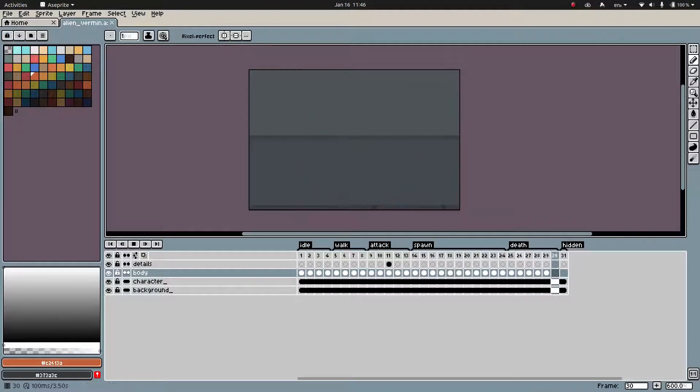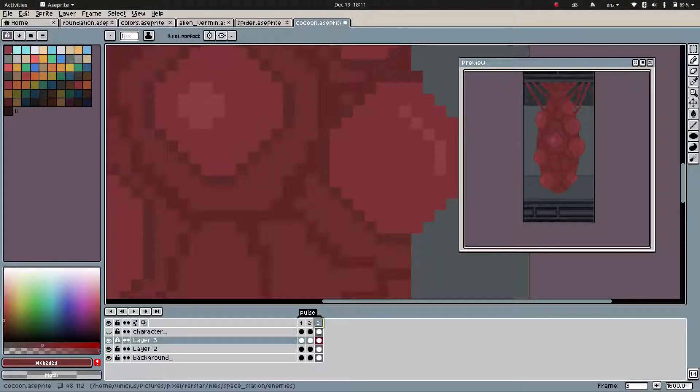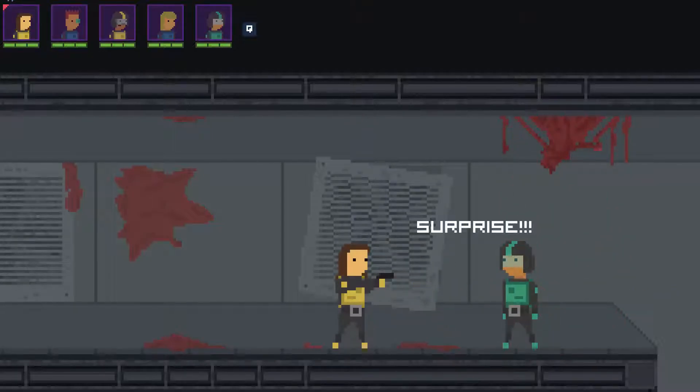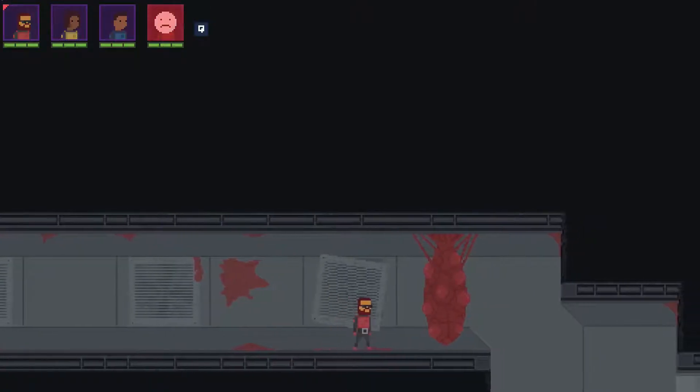Besides the alien vermin I created a cocoon and I'm really proud of its final animation. I tried a few different movements but this quick shake was the one that I liked most. It's like there is something shaking inside and in some cases there will be. Sometimes there may be enemies or some NPC or collectibles. The possibilities are endless.